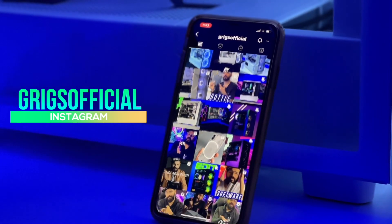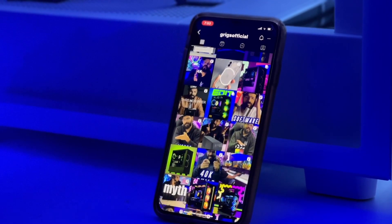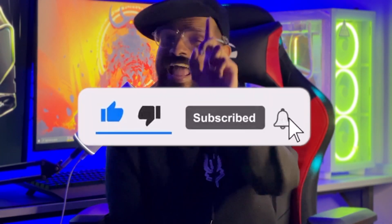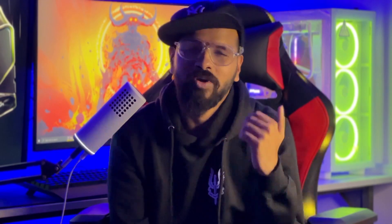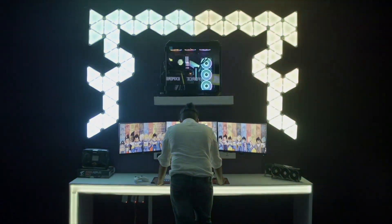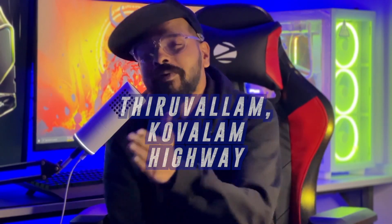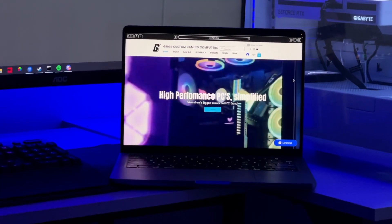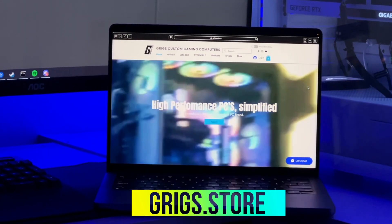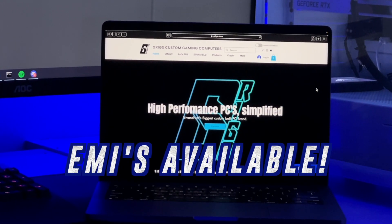If you love what we do, make sure to follow us on Instagram. Subscribe to our YouTube channel. If you want a high-end gaming PC, workstation, editing PC, or streaming PC and you're in Trivandrum, come straight to our store. We ship all over Kerala and India. Visit our website at www.sgrigs.store and we also provide PCs on EMI through our website.